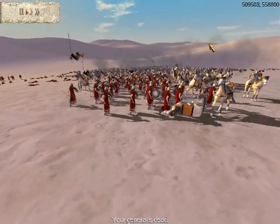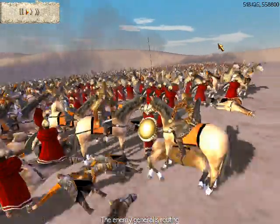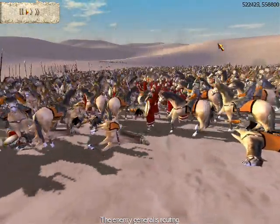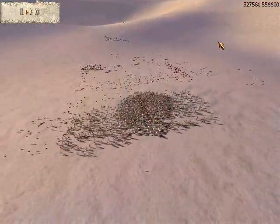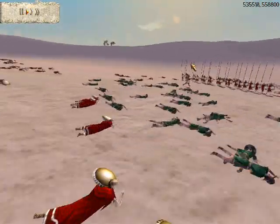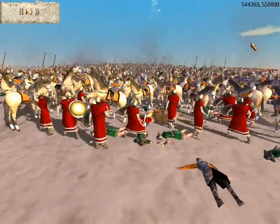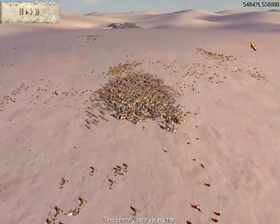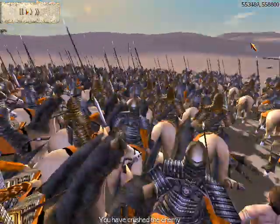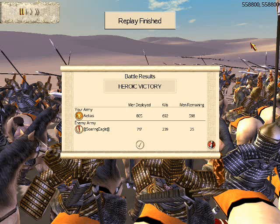Now I'm going to charge the rest of his Spartans, because all of them are now isolated. See my horseman? He just flew like 20 feet in the air! Anyways, we're going to deal the death blow to his army here and annihilate his Spartans. I'm surrounding them from all sides — maybe five Spartans left here. He has one last unit of Spartans; that's where his general's at. Let's see how long they last on this frontal charge. They're holding up pretty well, but look how many I have. They have been crushed. Victory for Scythia — a heroic victory! I had 692 kills with 598 men remaining. Soaring Eagle had 239 kills with 25 men remaining. Good game, Soaring Eagle.